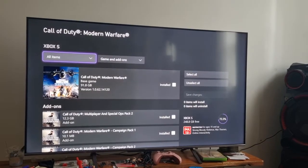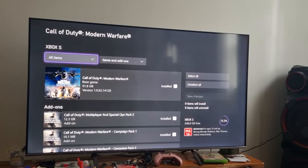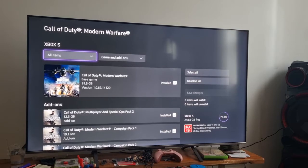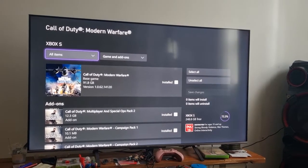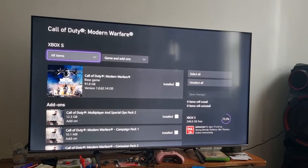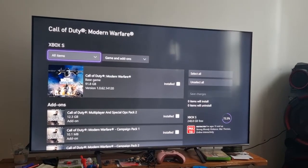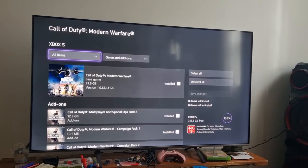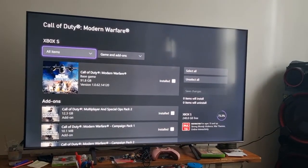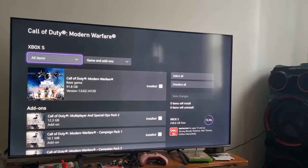Now if you've already got the game installed and it's giving you issues, uninstall the whole thing, reset your Xbox, and then start the installation fresh. Alright people, that's basically it. Big country, I see you online — word.